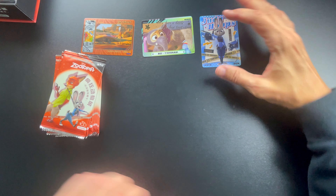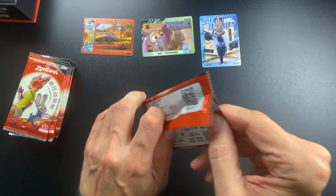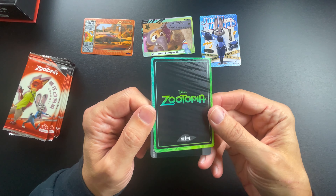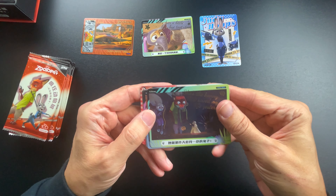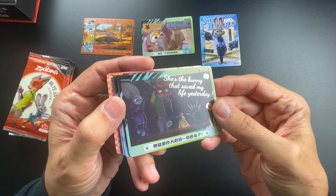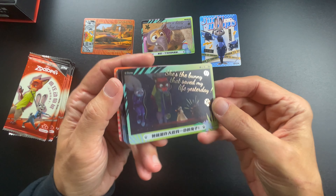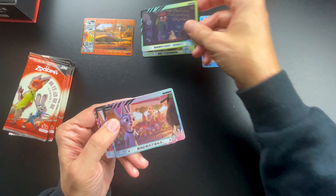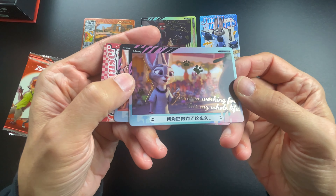I might get some more of these, but I have so many others coming in. The supply is pretty decent from what I've been able to look up. This one says 'She's the bunny that saved my life yesterday' — there's actually like a Godfather moment in this movie which is pretty funny. I'm assuming these are probably the base cards.